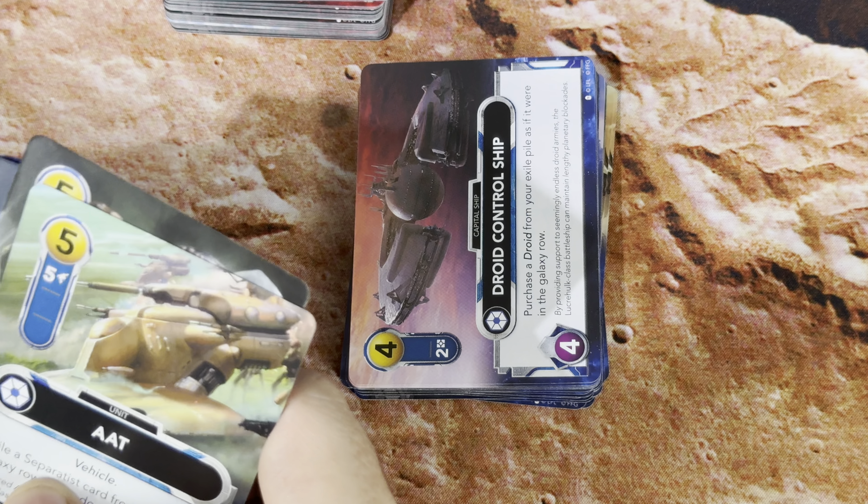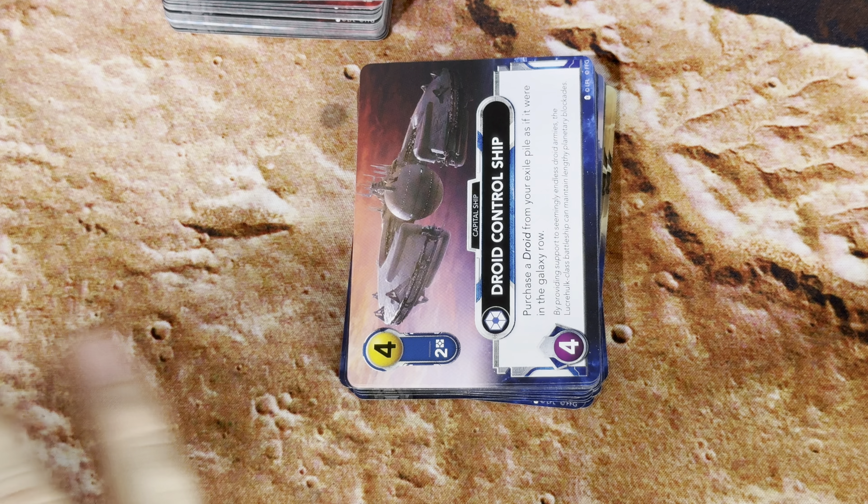Three B2 battle droids, three Vulture droids, Newt Gunray, two Staps, two Droidikas, two Tri-Fighters, Watt Tambor, two Munificent Class Frigates, two Magna Guards, two MTTs — I love this art — three Lucrehulk droid control ships. Only a four? I thought a Lucrehulk would be way bigger than that. It's very interesting that they powered them so weakly.